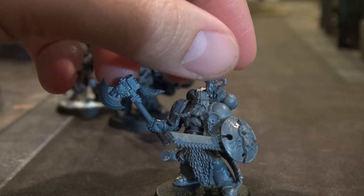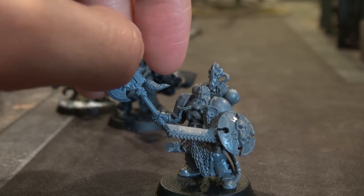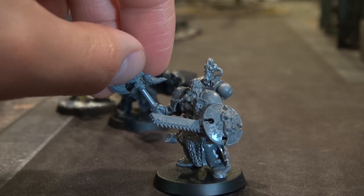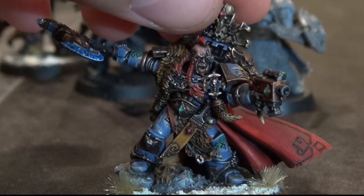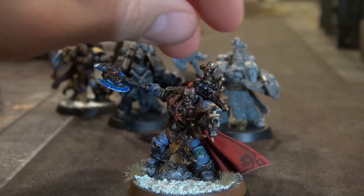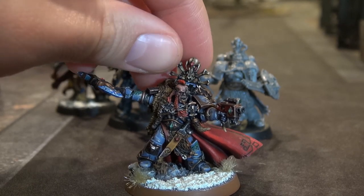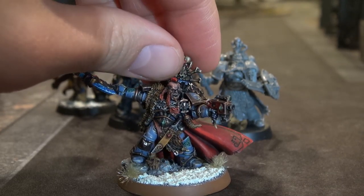This guy I wanted to do something a little different with. I'll leave the chainsword on there — I was actually going for a model that looks somewhat similar to the front of the old 5th edition Space Wolf book, where he had an axe in his right hand and a chainsword in his left, and I threw the shield on there. Maybe that's his invulnerable save. This guy is kit-bashed from a couple different pieces. Krom Dragon Gaze can be fun — he's not the best Wolf Lord build out there, but he's pretty interesting. I love the model; they did an awesome job and he was really fun to paint.